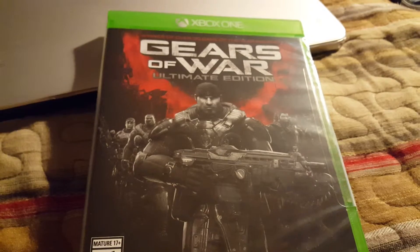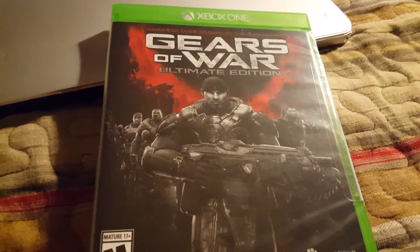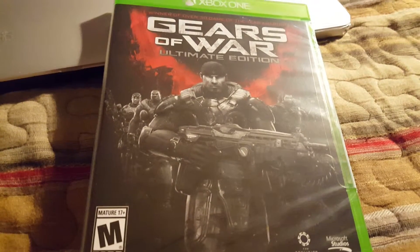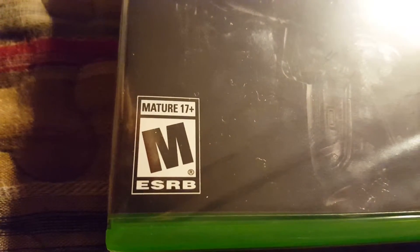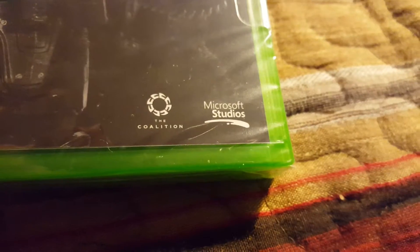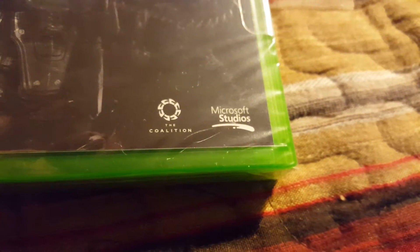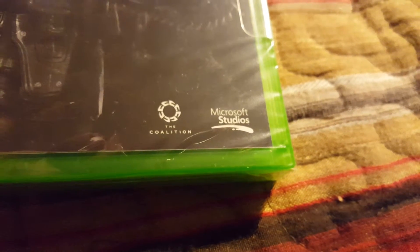Here right in front of me I have the game. It says Gears of War Ultimate Edition Xbox One right on the front. Cover looks amazing. Can't wait to start playing this. Bottom left corner of the box it says Rated M for Mature 17 and up. On the bottom right it says Coalition and Microsoft Studios.